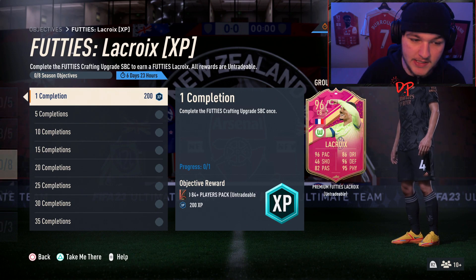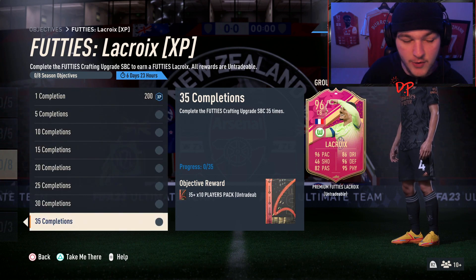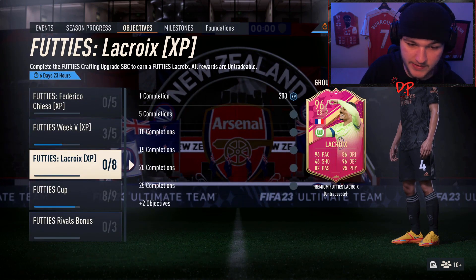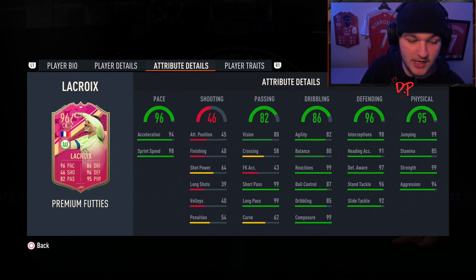To get LaCroix you have to complete the Footies crafting upgrade SBC — starting at one time, five times, all the way up to 35 times — and you get some nice packs in return for every five that you do. This LaCroix card has a very nice four-star weak foot, medium/high work rates, and is six-foot-three. It just looks very nice.